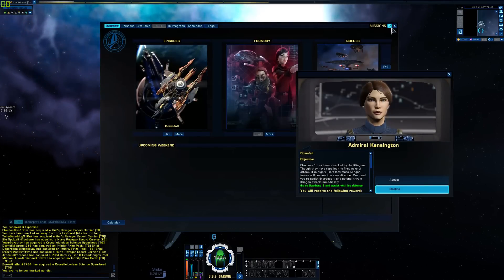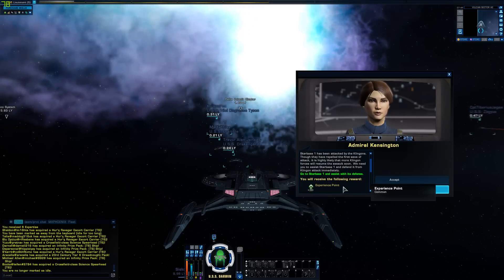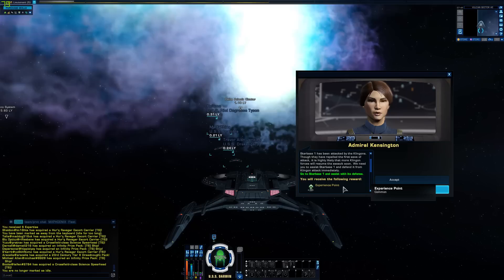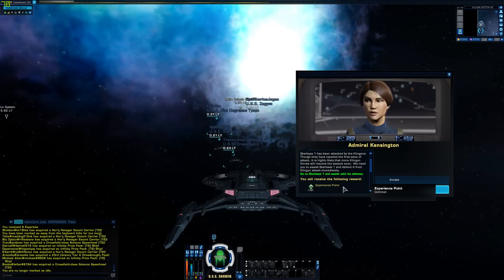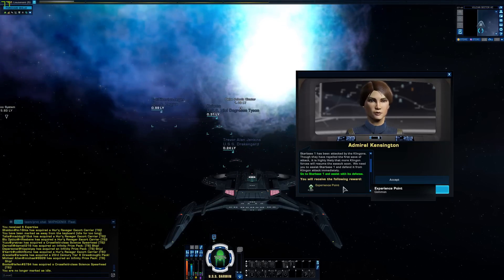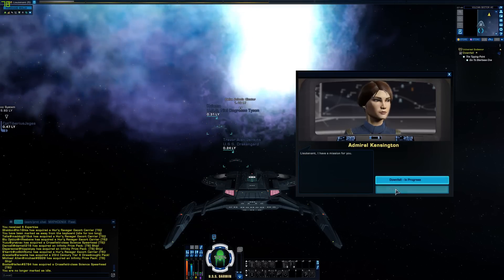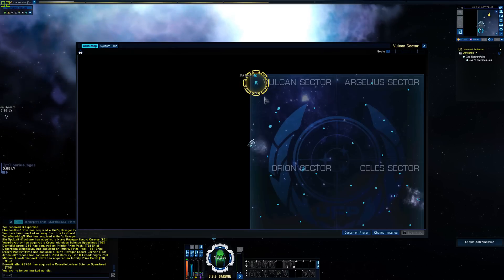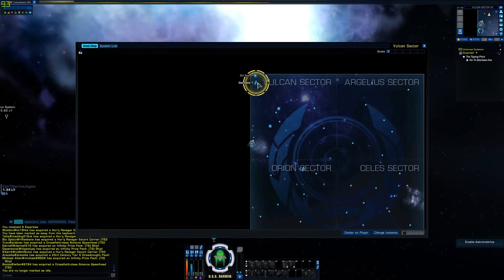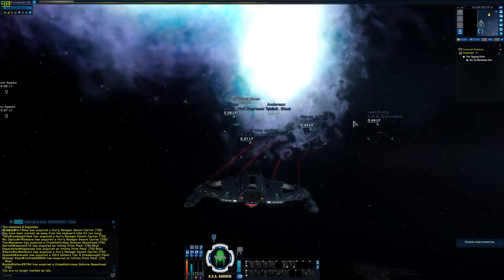Starbase One has been attacked by the Klingons. Though they have repelled the first wave of attack, it is highly likely that more Klingon forces will resume the assault soon. We need you to assist Starbase One and defend it from Klingon attack immediately. I have a mission for you. All right, so we're going to turn the ship around and we're headed to Starbase One. We're going to begin Downfall.